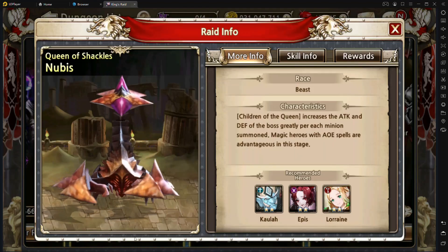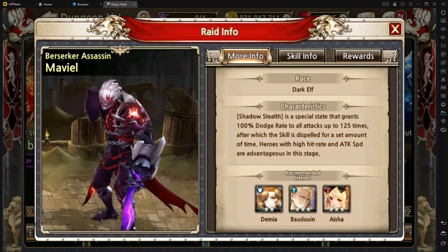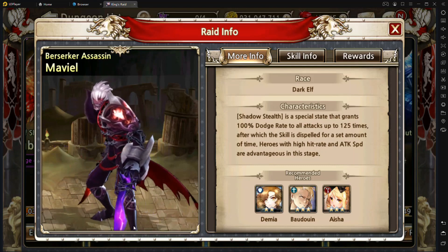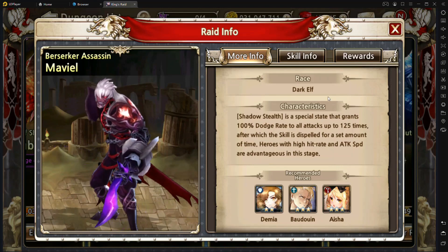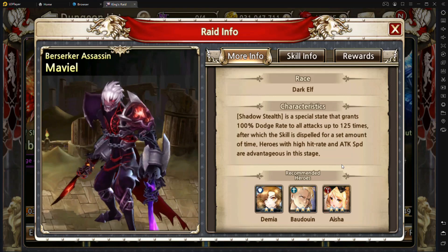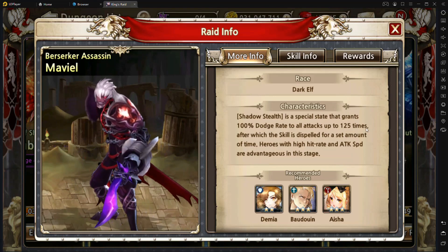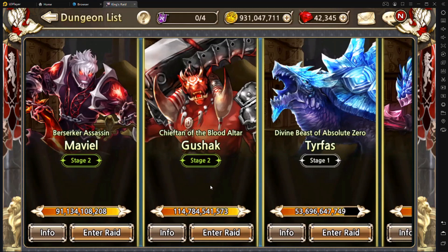As far as Nubis goes, it's more of a magic boss — you'll just kind of kill down his little scorpions that he spawns, and it should be pretty easy from there. Maviel is kind of interesting; instead of worrying about magic or physical, he just cares about attack speed, because he'll have a buff on him and you can't damage him until you get that buff down. He'll do it 125 times before you can actually damage him, so it's important to attack as fast as possible.